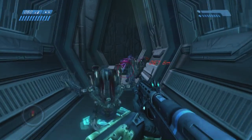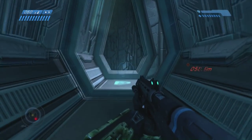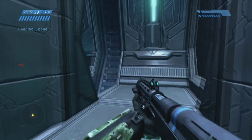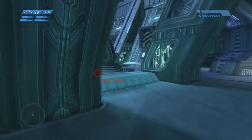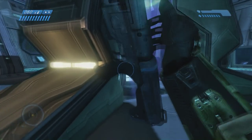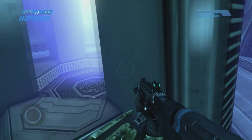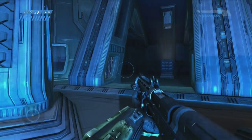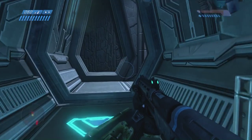Don't kill the grunts, even though they're making me nervous being right in front of me. Another thing to note is the fact that if you kill an elite that's hanging out with grunts, the grunts will most of the time run away for a few seconds and not shoot at you. So you've got to use that to your advantage.